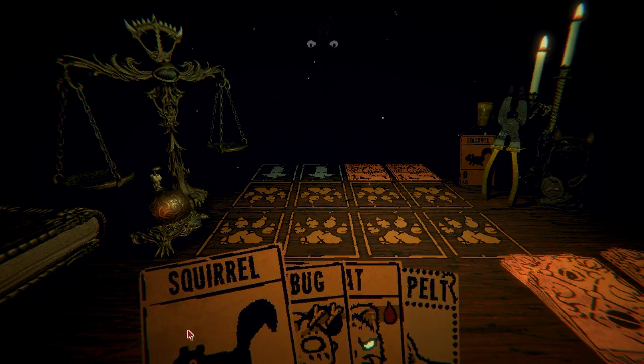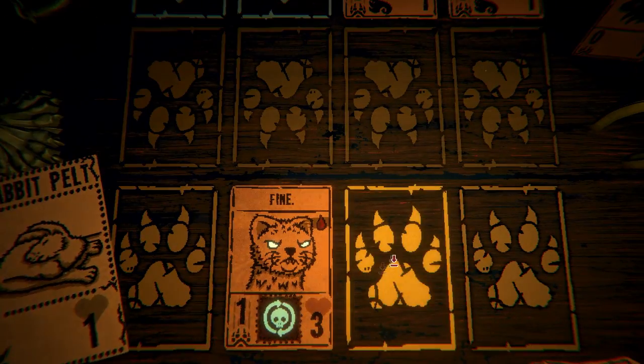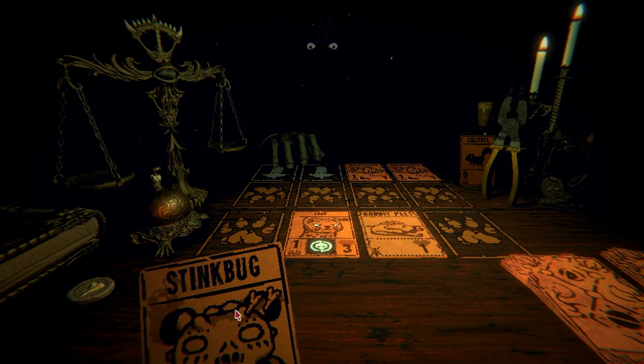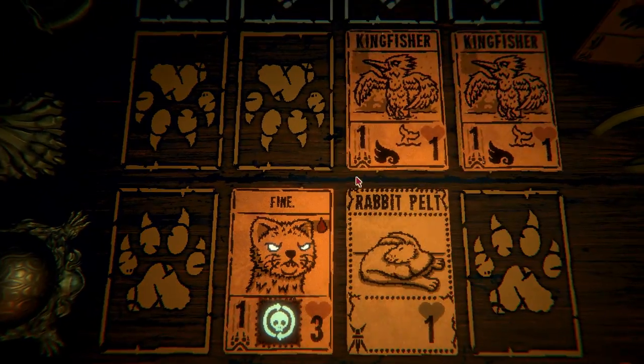We can play the squirrel and then bring out the stoat by sacrificing. I still haven't defined rabbit — I don't know what the rabbit pelt does. Stink bug — I don't have any bones. Look at his fingers. Your turn. These guys are going to attack.